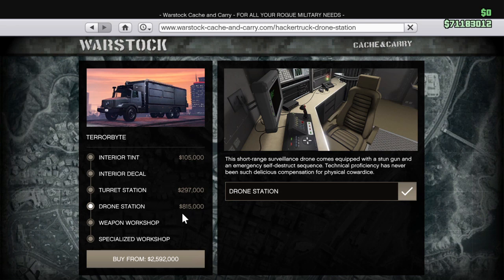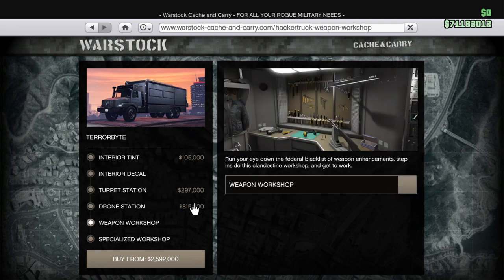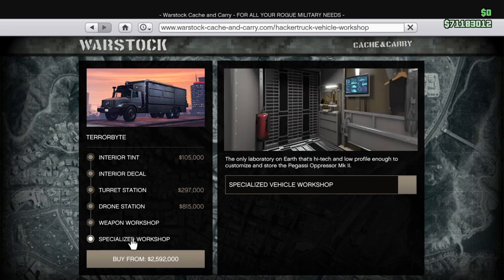As you guys can see, the drone station is very expensive at eight hundred and fifteen thousand — not overly expensive compared to other things, but pricey for what it does, especially compared to the turret station. There's also the weapons workshop on the federal blacklist.